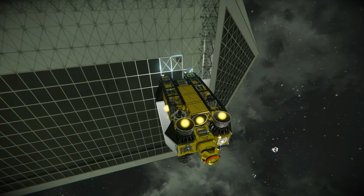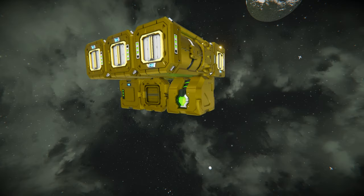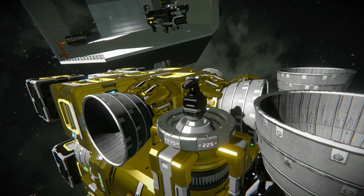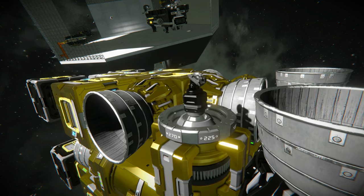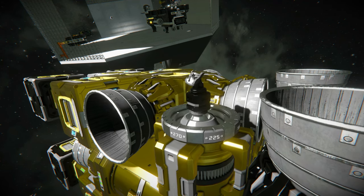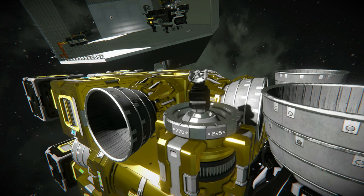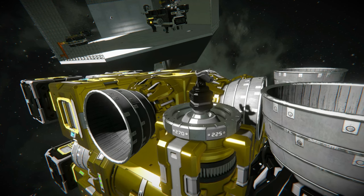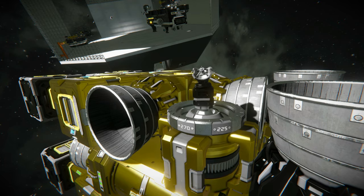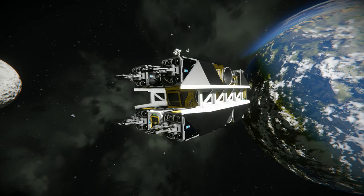The welder also got the primary functional bits: a cockpit, gyroscope, battery, a remote control block in case I needed to control it remotely rather than pilot it, and an antenna to allow it to communicate with other parts of the station and control remotely. Like some of you might have found, the large grid antennas are large — too large. So I've taken to using a rotor, placing a small head on the rotor, and using the small grid antenna. I also liked being able to give the antenna a slow spin for looks.